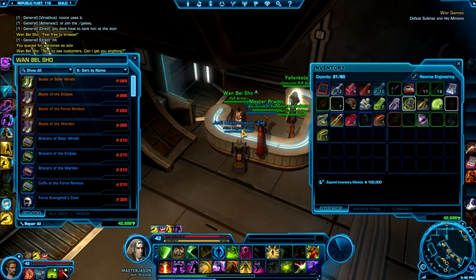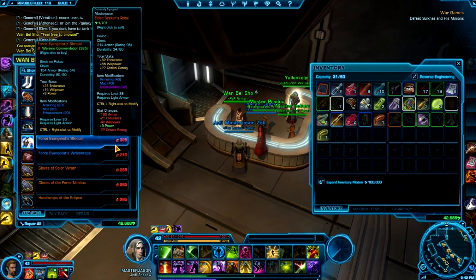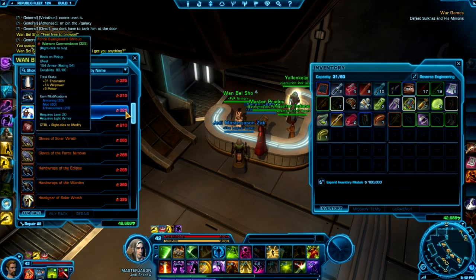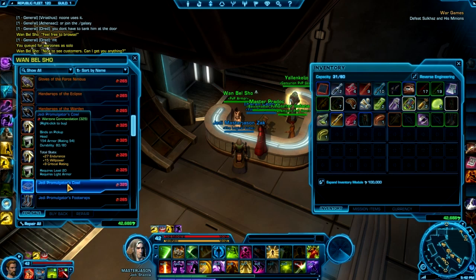I've just been checking the PVP armor while waiting for a pop. It seems to me that they've increased the amount of Warzone commendations you need to buy the PVP gear — base level 20 and 40. I could have sworn that wasn't in the 300s; the body piece and the legs. When I bought them they were 200-something, 265 I think.